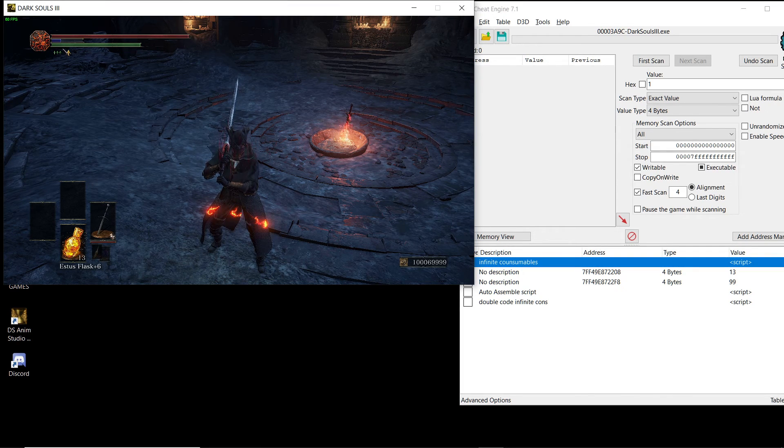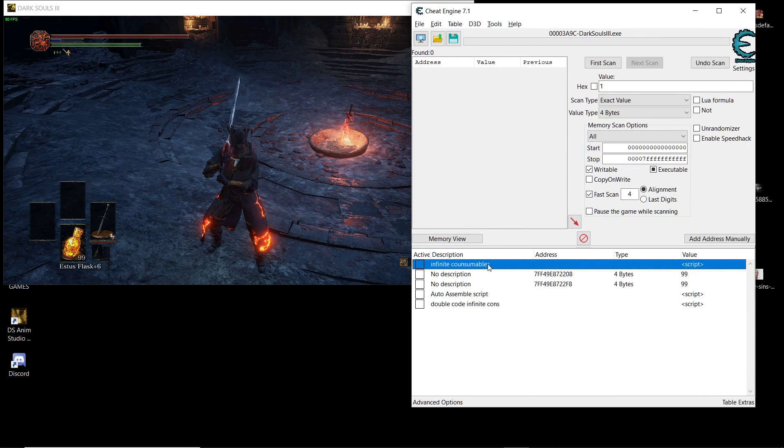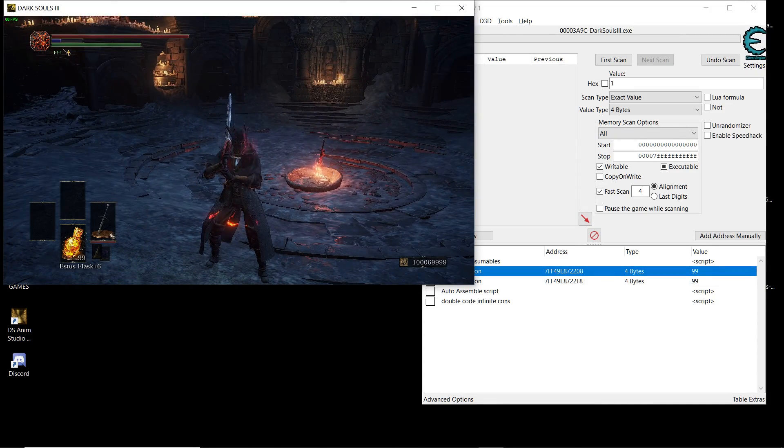Let's see if I enable the script — it's gonna give you 99. I'm gonna explain how I made this script, and I'm gonna try to explain as much as I can.